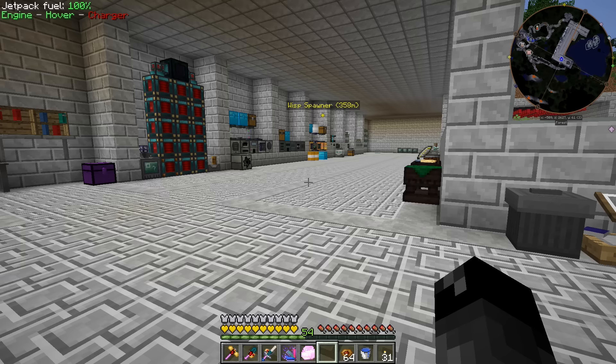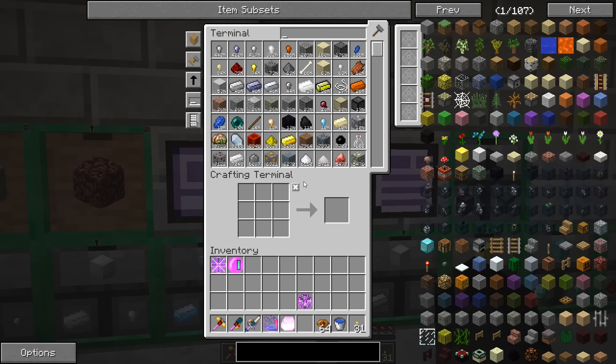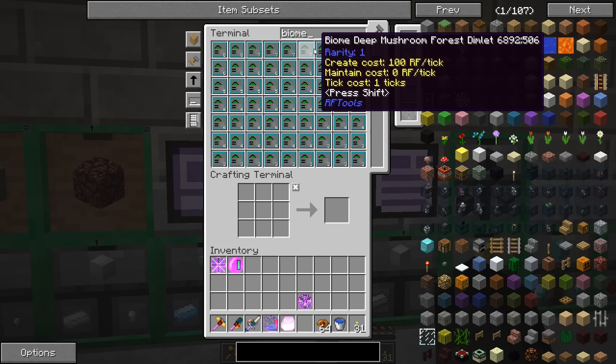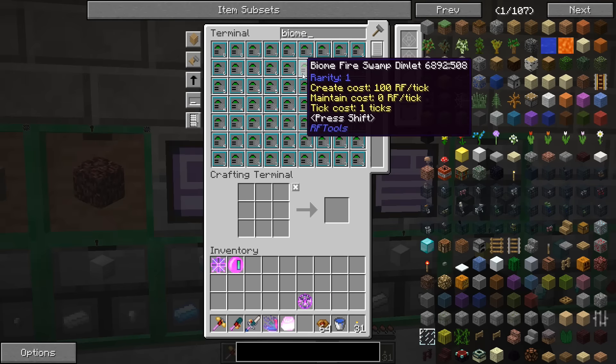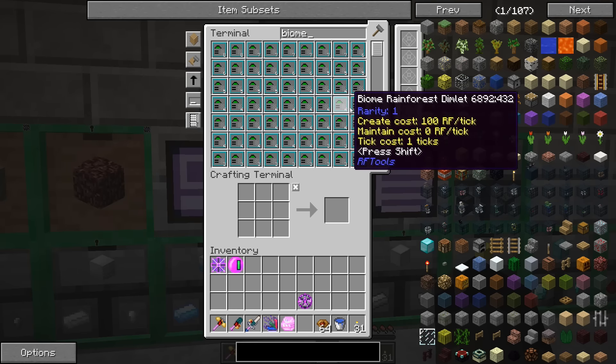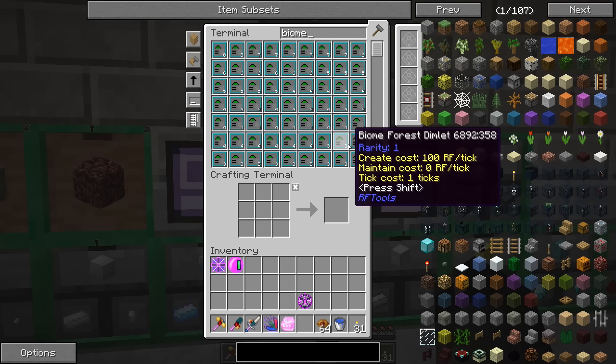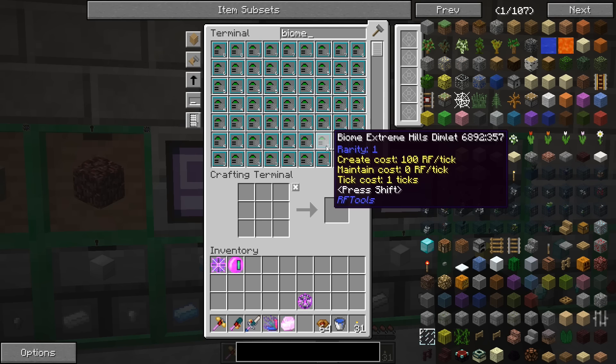I'd like to make it in Extreme Hills — or maybe that other biome I can't remember, the one you guys mentioned where emeralds spawn. I'm going to go through and find the biome I want. We're going to make a quarry dimension, probably make another Ender Quarry — I'm going to be spending some time crafting here. We'll make the tier 3 power upgrade, make a lot of good stuff, and we'll be right back.